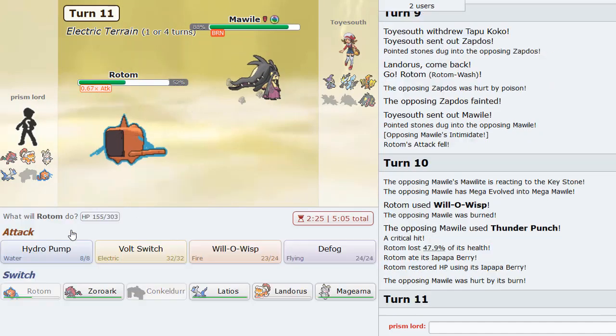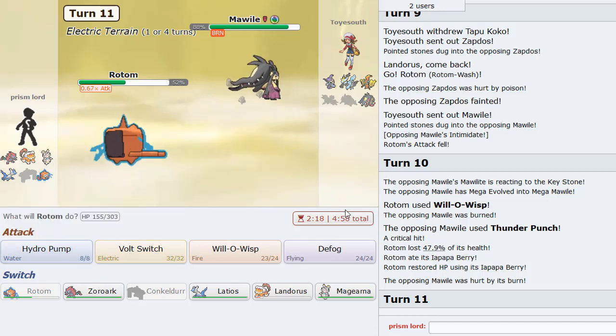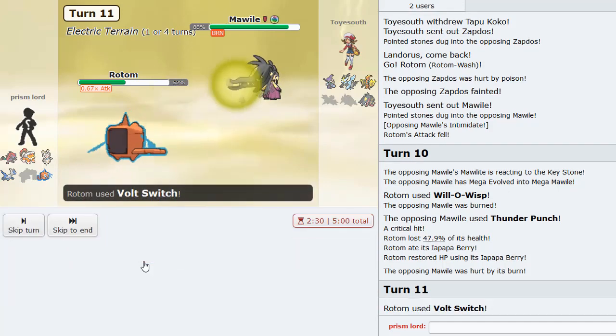Thunder Punch - does not knock us out. Gets us to our Berry range and then we heal back up a little bit. That Thunder Punch only did 47 in terrain - that's crazy. Rotom is bulky as anything. I'll Volt Switch here, I guess I could go Landorus.